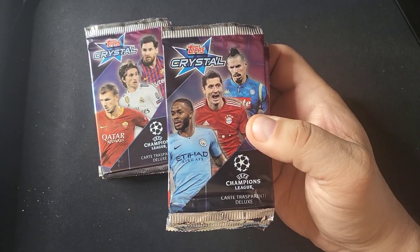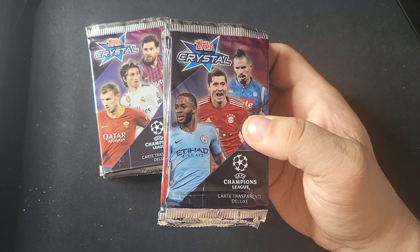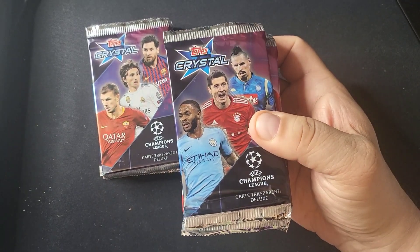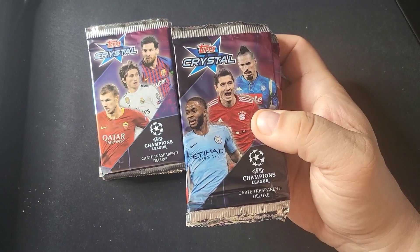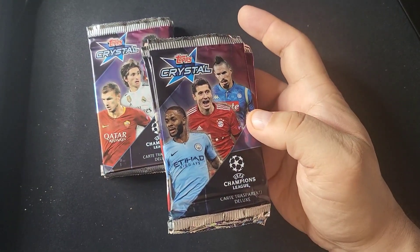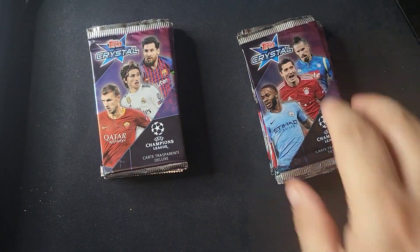I've opened some in the past and had a good time with it, and they're super easy to grade. I threw commons in my quarter box and they all sold instantly, so I thought these would be fun to pick up. I got 20 packs for 30 bucks — about a buck and a half a pack, super small investment. Like I said, the big names are in here: Jadon Sancho rookie, Virgil van Dijk rookie, and some other nice cards.